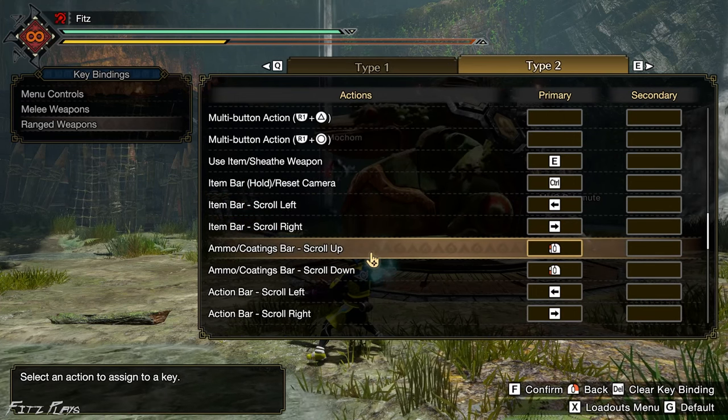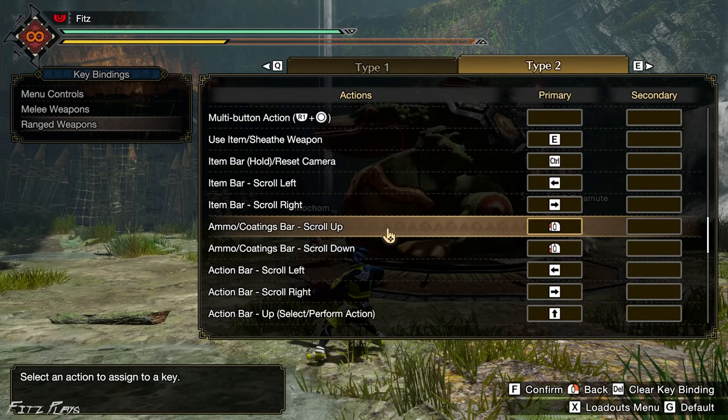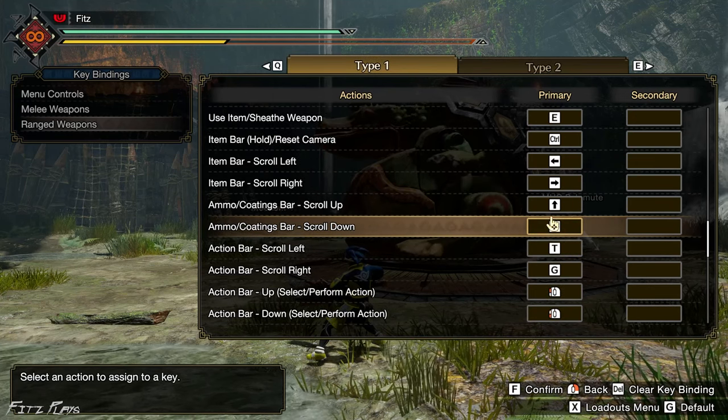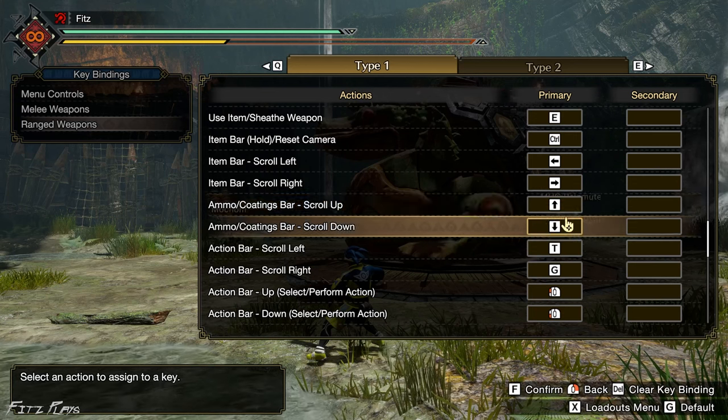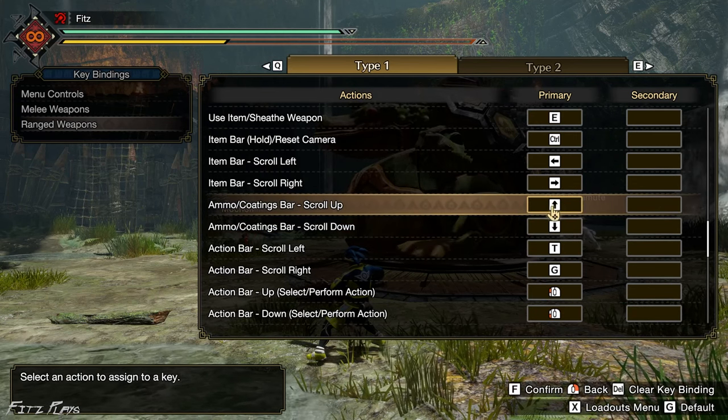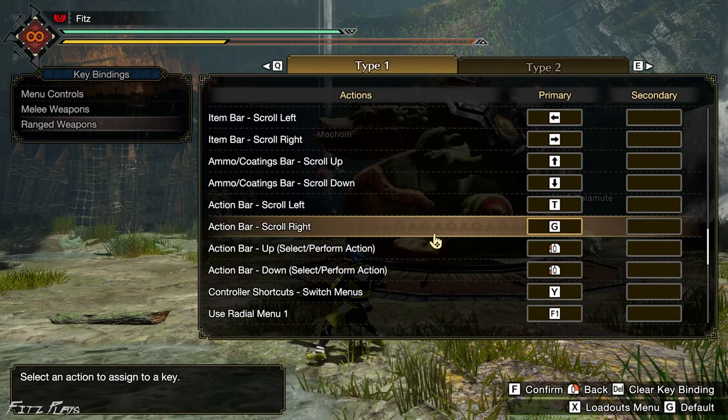Now the Ammo/Coatings Bar Scroll Up and Down — I never use this because we already have the mouse wheel, but you can change it to whatever key you want. The Action Bar is next.